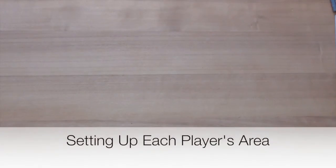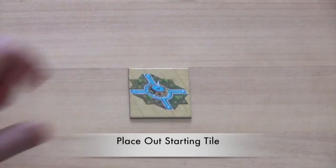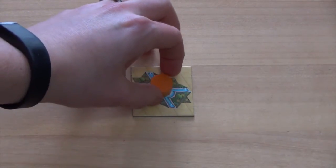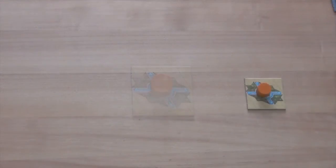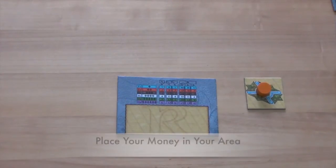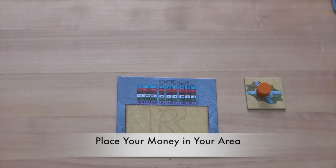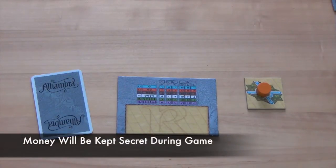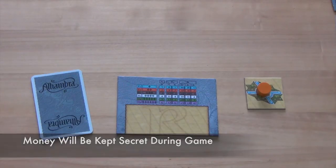After setting up the game area, each player will set up their player area. Every player will be given a starting tile. All players also gain a counter in the same color as the marker they placed on the scoring track; the counter will be placed on their starting tile. Each player also gets a tile reserve board. Finally, they will place the money they were dealt earlier in their player area, and from now on the money they have should be kept secret from all other players.